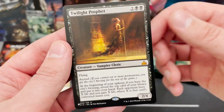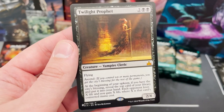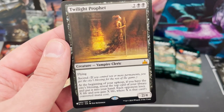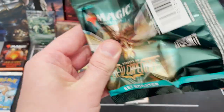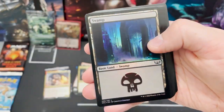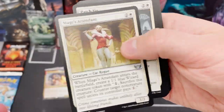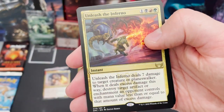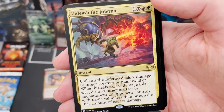From Rivals of Ixalan, the mythic List card is Twilight Prophet — I think that's worth some good money. I could be very wrong but I feel like the List has treated me really well so far. At some point I need to guess the pack of the whole box — I have a fantastic record, it's only about a one-in-30 chance but my record is great. Unleash the Inferno, an instant that deals seven damage to a target creature or player.